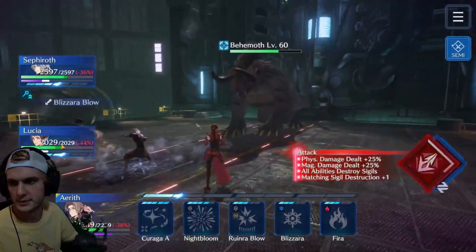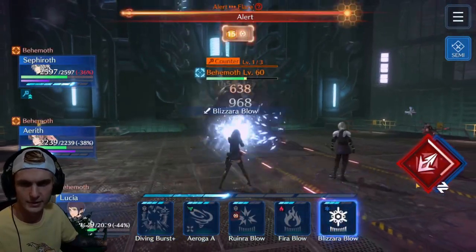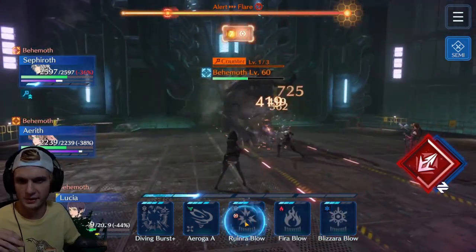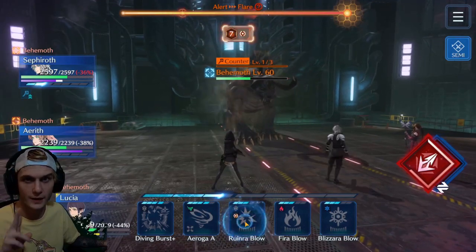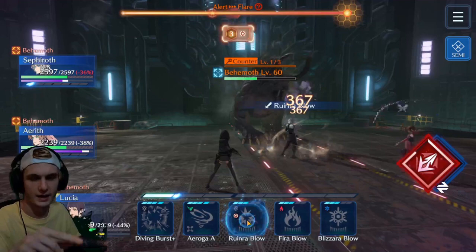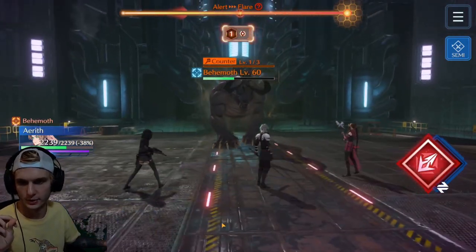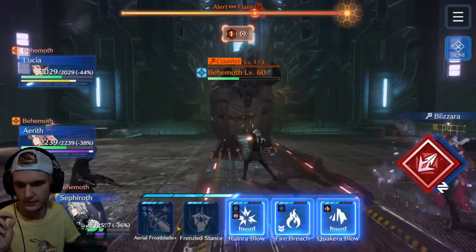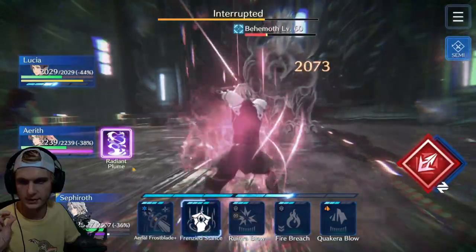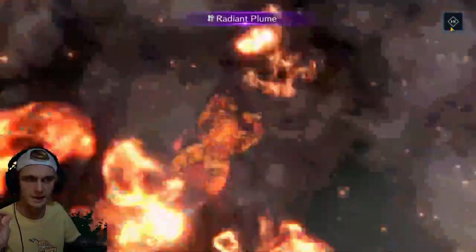We're going to get another heal in as soon as we possibly can, and then switch to attack mode. She doesn't really need her Diving Burst here. Now here, Bahamut needs to get hit with circle sigils — but if you use Ruin Ra, the magic circle sigil, he will charge and attack Flare, which will come back at you and hit you real hard. Let's get Radiant Plume in — this might even kill him.